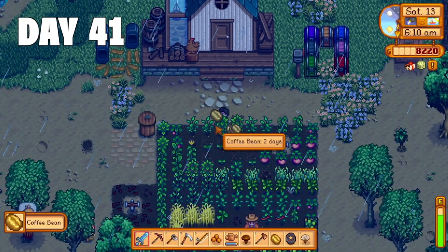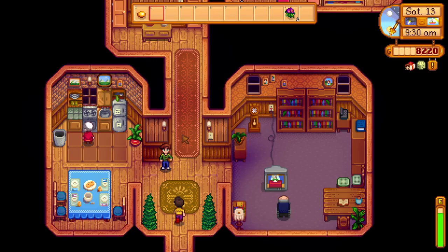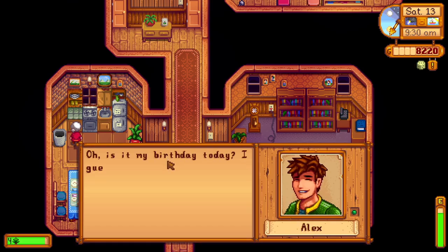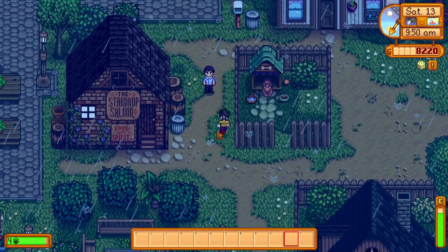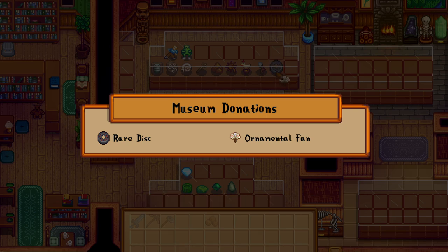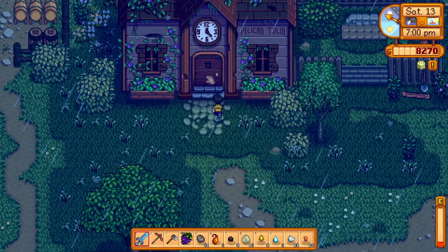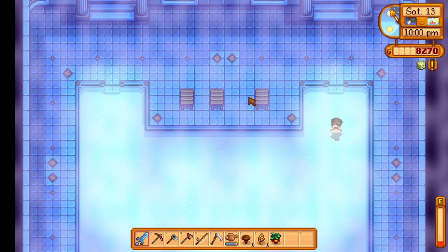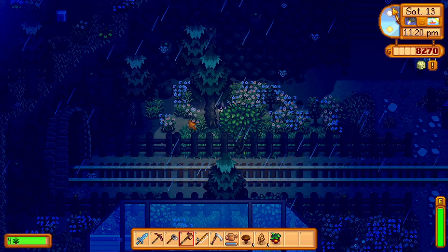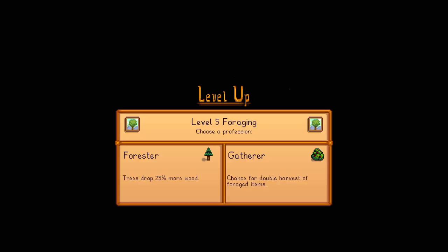Day 41 and it's Alex's birthday, and it's also raining outside. I quickly harvest the crops, craft a beehive for good measure, and tend to the animals. I find Alex and give him a birthday topaz, then run into Victor who once again flexes about making a gigantic tip. I go to the museum to donate a rare disc and an ornamental fan, then it's off to the mines for more progress — this time making it to floor 50 before running out of energy. I use the remaining time to head to the community center to donate things and get some spa time in, then spend the rest of the evening chopping trees. Day 41 done — level 3 combat, level 5 foraging, I go with the gatherer passive. No money today.